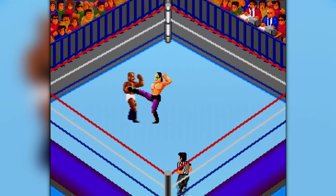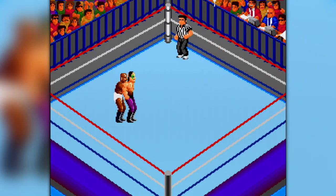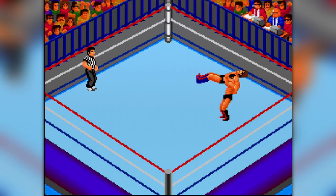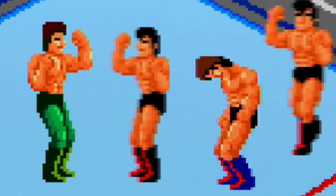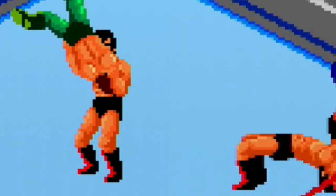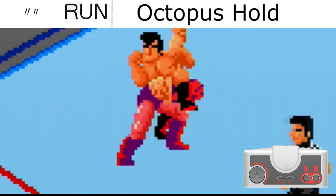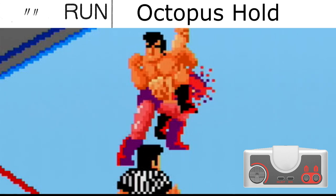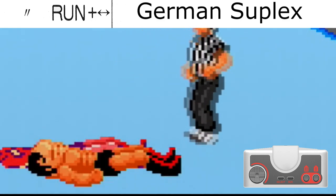Once your opponent has been worn down, after you pick them up they will be in a groggy state. This will allow you to position your wrestler behind the other wrestler for a back grapple. The back grapple works in a similar way as the collar and tie lock-up, but once both wrestlers lock up, the time until they both bend their knees is much shorter. Use button 1, the run button, or the run button plus a direction to perform maneuvers in the back grapple.